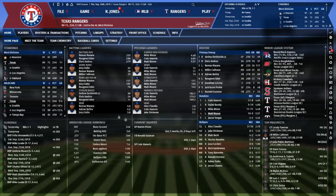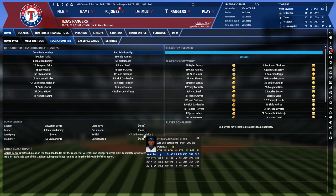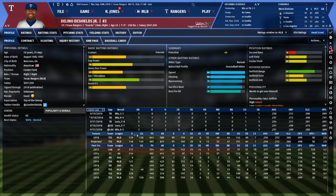Looking at team chemistry: Beltre is our captain, McCroy is a leader, Elvis is a prankster, and DeShields is listed as selfish. DeShields fits the profile I like — fast guy who gets on base — and he's having a pretty solid season, though not a great one. I'm not sure I want to bring him back for next year.